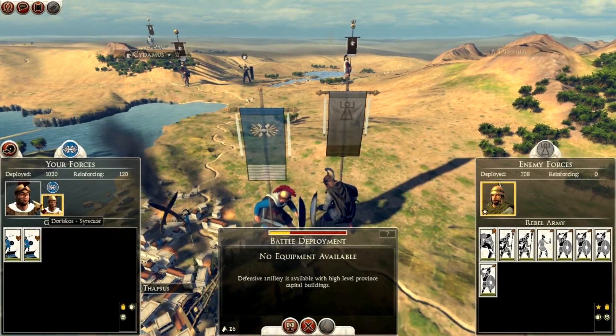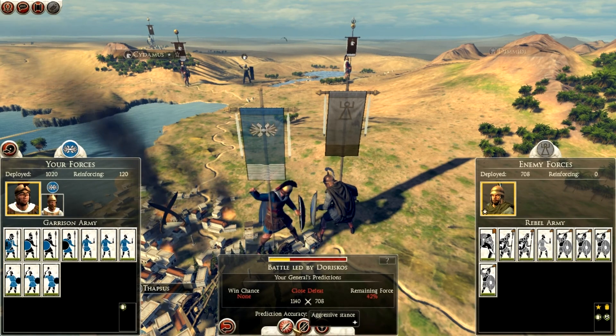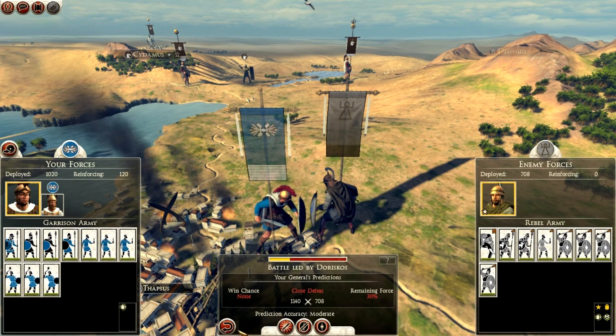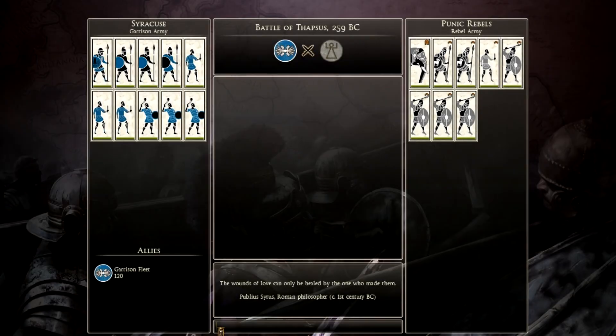Apparently, after taking my navy out of Dapsus, the rebels decided they could attack me. And they can. I'm going to fight this battle. Hopefully we'll win, but I probably won't since they have elephants and two units of Carthaginian hoplites, and I have absolutely crap units.